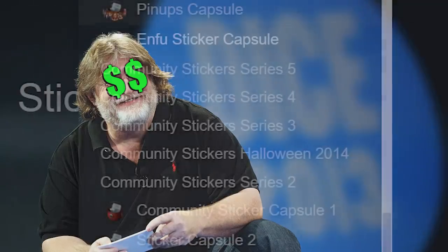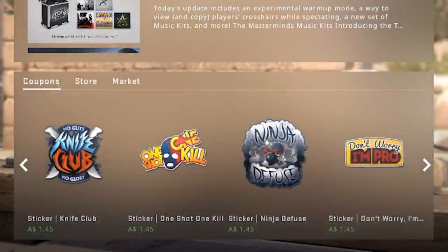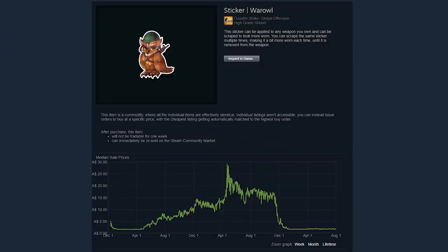With that, it seemed like the sticker series were discontinued forever. But then Valve changed their mind and randomly brought back the Community Sticker series to the in-game menu in November 2016, completely screwing over everyone who invested in them. I bet that one stung some people — well, except for Valve. They probably made bank.